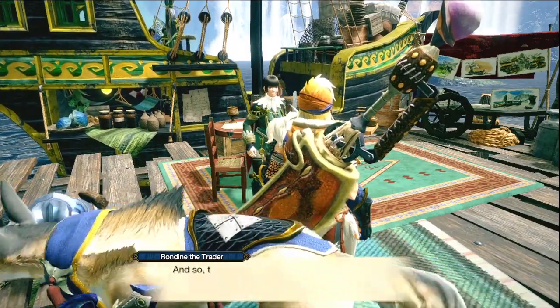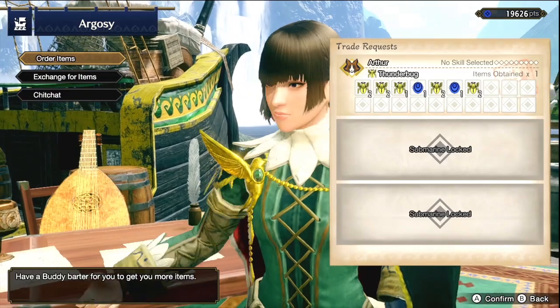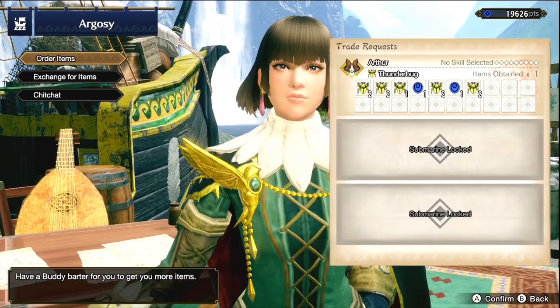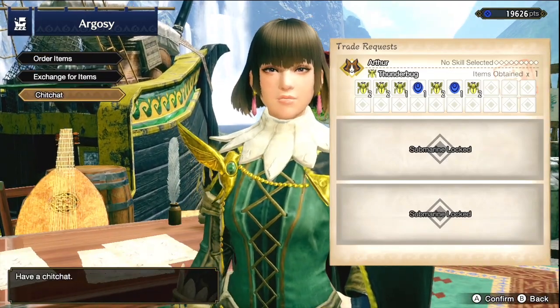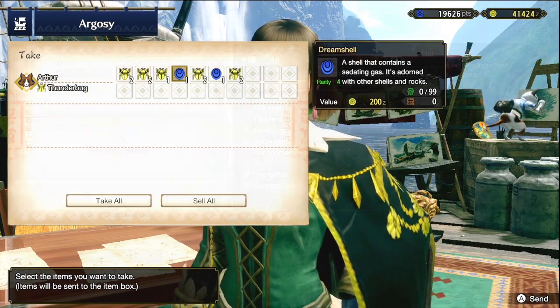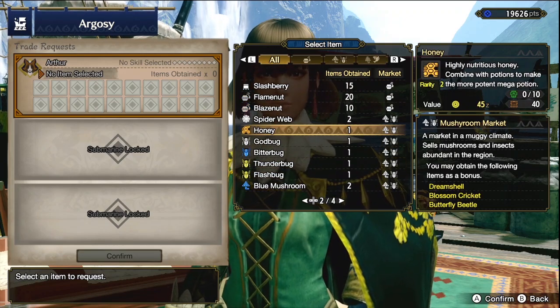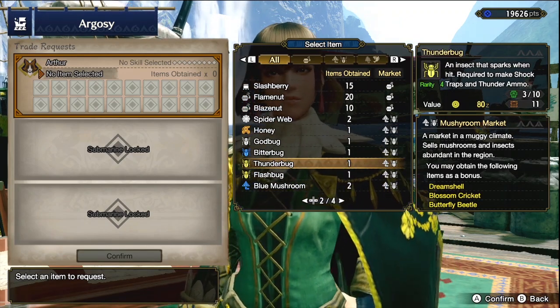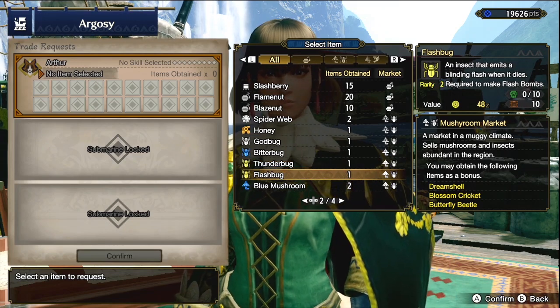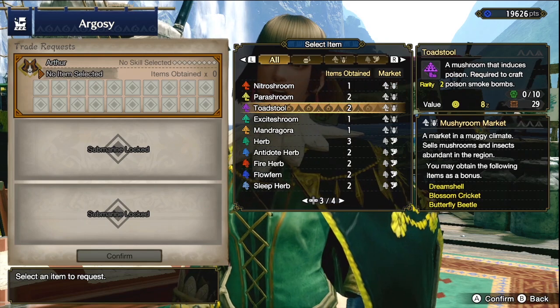Eventually a quest will open up that gives you access to the Argosy. This is where you can utilize your buddies to essentially gather items for you while you're out completing hunts. Some good items to prioritize from the beginning of the game are honey, trap tools, and raw meat — utility items so you have that stuff and won't need to worry about it later.